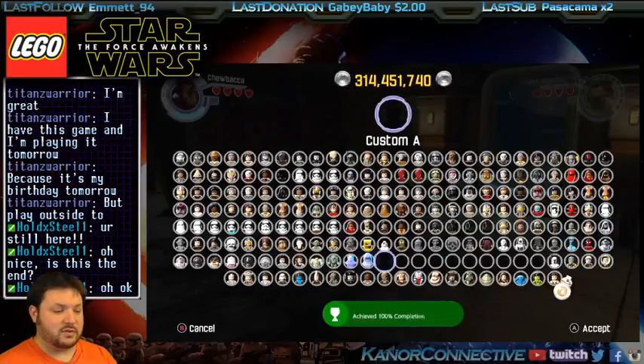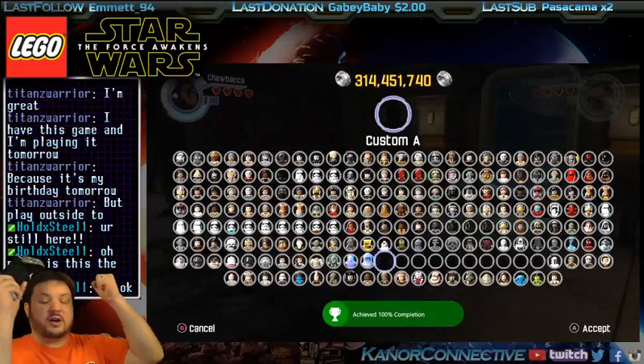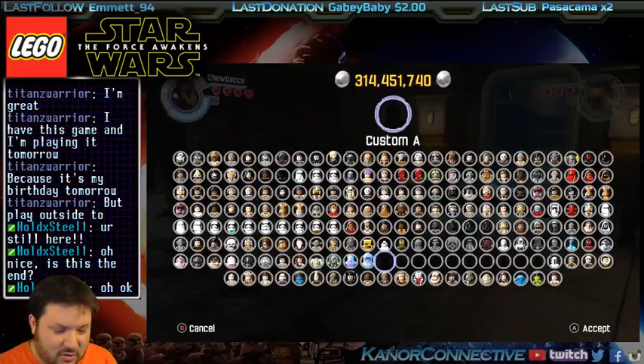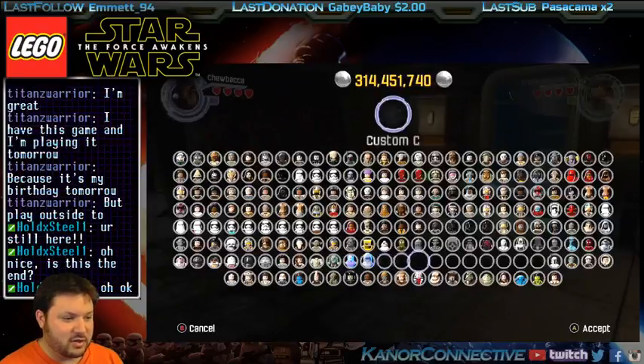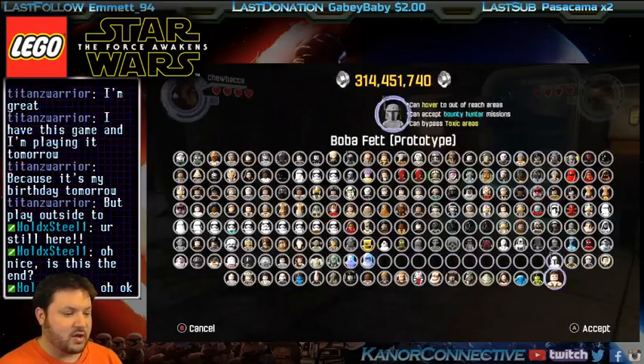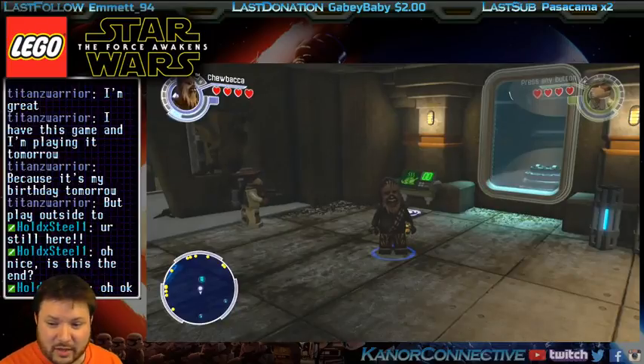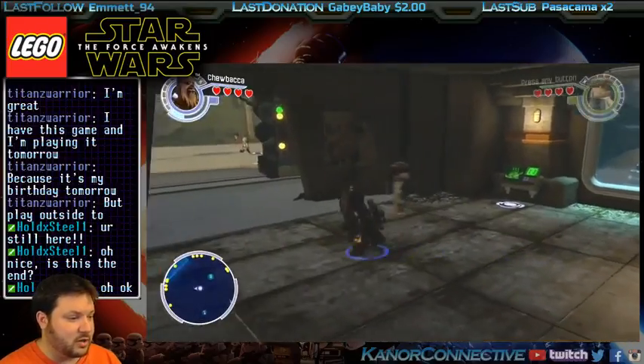And there it is - 'Strongest Force' - the achievement is done! 100% completion! But we don't have all of the achievements though - the 100% is done. These are all custom characters that you can build, so 100% completion on that. But I do have some achievements I want to get here real quick, so we'll be going for just a little bit longer.